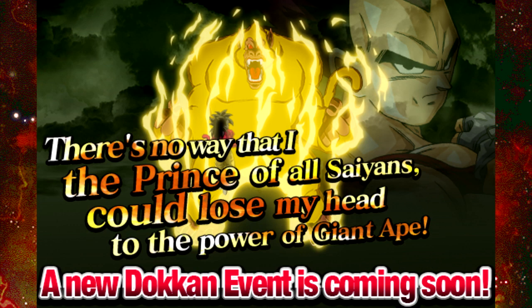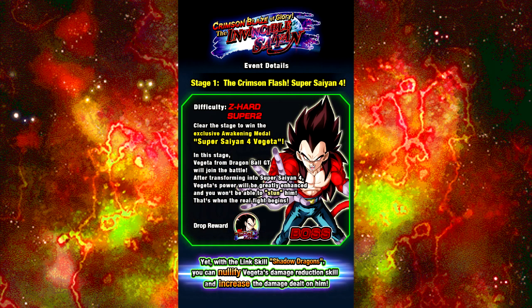Then we have the Super Saiyan 4 Vegeta event — oh my god, can't wait for this one. The event is titled 'Crimson Blaze of Glory, the Invincible Saiyan.' In this stage, Vegeta from Dragon Ball GT will join the battle. After transforming to Super Saiyan 4, Vegeta's power will be greatly enhanced. You won't be able to stun him either. The cool drop reward is the Super Saiyan 4 Vegeta medal. You'll need the Shadow Dragon's Link to nullify Vegeta's damage reduction skill. I would recommend using Extreme Leads — bring a Rose and a Merged Zamasu as two different leaders so you have damage output and Ki for all Supers. Phase breakdown: Phase 1 is Super Strength, Phase 2 is Super Tech, Phase 3 is Super Strength, and Phase 4 is Super Agility.